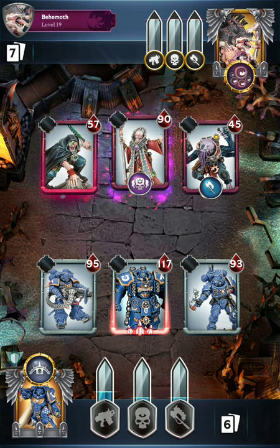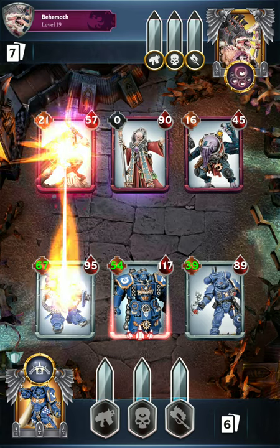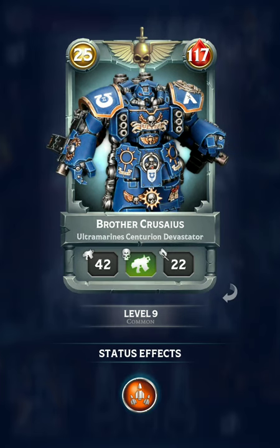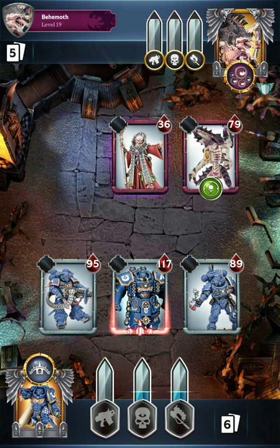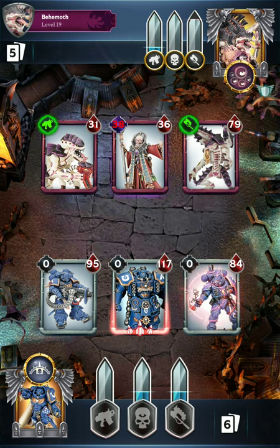We're putting down our ranged guys at the beginning — we do have the initiative. Luckily no Termagant at the beginning so we can just start blasting away at their bodyguards. Got the Centurion Devastator. This thing used to be quite a bit better I think; they did nerf it several times, so it doesn't quite deal as much damage. They've got Victor and that first Termagant on the field targeting my Infiltrator on the right.